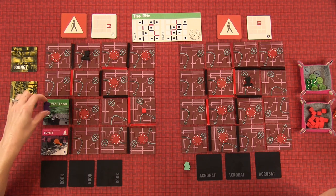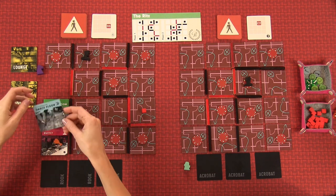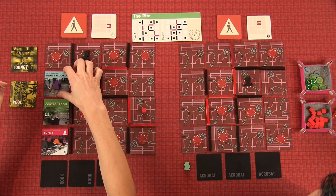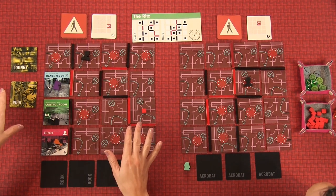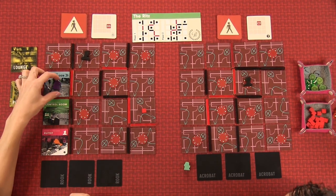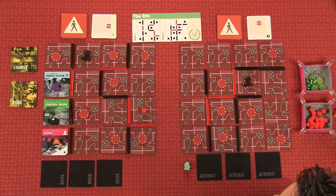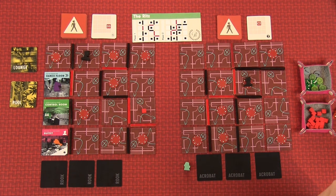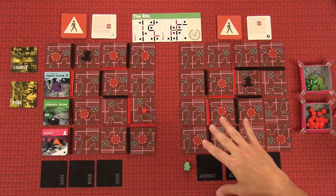I'll take one more move and go up here. It's a dance floor — we found the disco! The dance floor is going to pull all our friends in, but we don't have any adjacent teammates, so it just pulls adjacent teammates there. Everybody wants to dance. Your turn is actually over now.